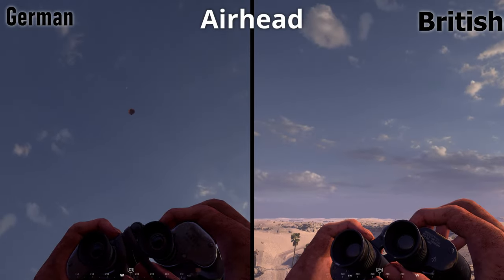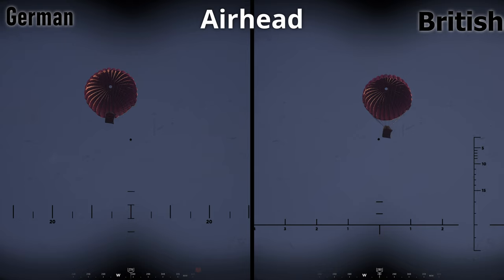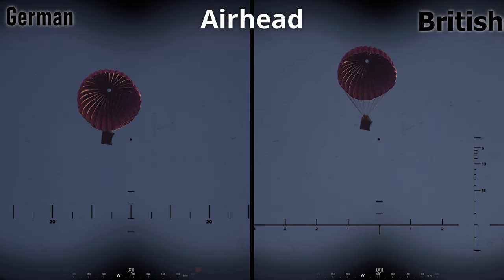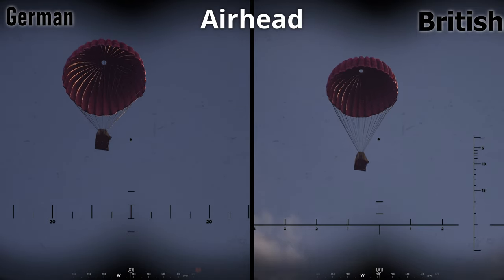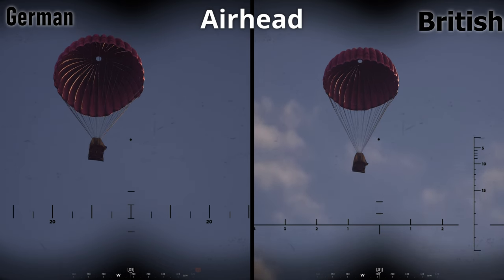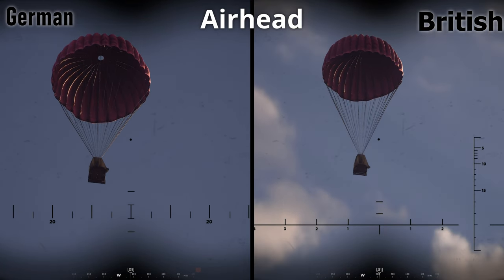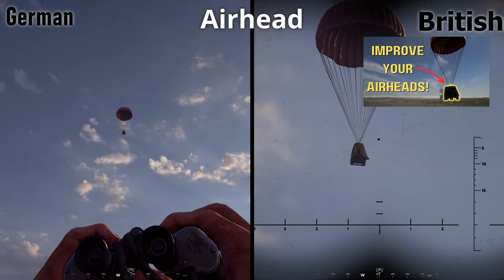What is not so easy to tell apart is the actual airhead itself — they're identical. Both are dropped with a red parachute, both on a pallet with boxes stacked on it. So if you saw what plane dropped the airhead, this won't be a problem. But if you did not see the plane, the best way to find out if it's friendly or enemy is to check your map. A friendly airhead will show an icon, while an enemy one won't.